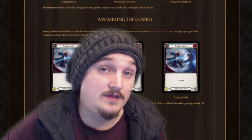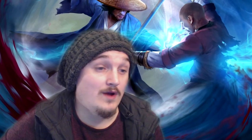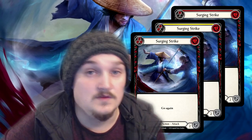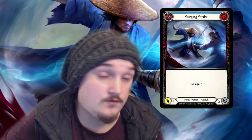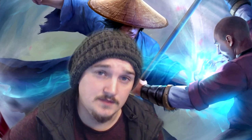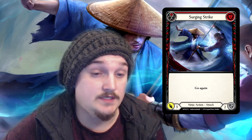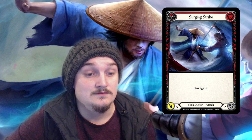Along with this hero reveal, a new type of card has come out called cycle. Every common and rare will have a one pitch, two pitch, and three pitch version. The one pitch will always be the strongest attack, and the three pitch will always have the lowest attack but pitches for three. Whenever I bring up a card it's always going to be the red version, since that's the most potential you can get out of a card. One of those is Surging Strike — a two resource, two defense, five attack ninja action attack with go again.